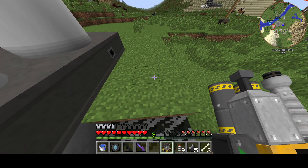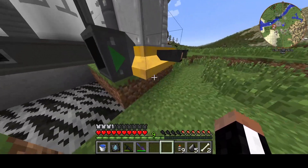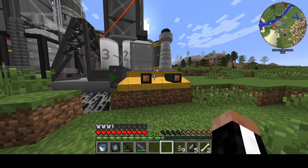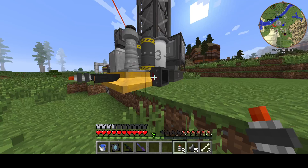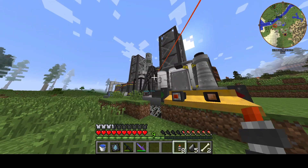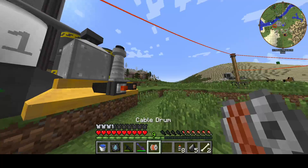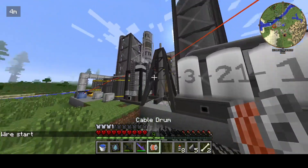Let me go ahead and show you all how this is done. We need an input side on this one, accessible, an output side for items, and you'll probably also want one of these for cabling. You don't need anything else on this. I think that's how I'm going to do this - it's just going to connect into the nearest cable, a.k.a. the cable right over there.